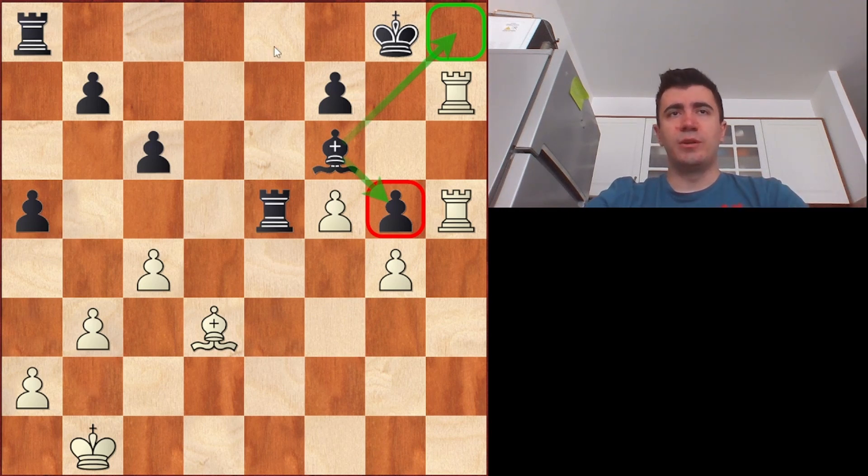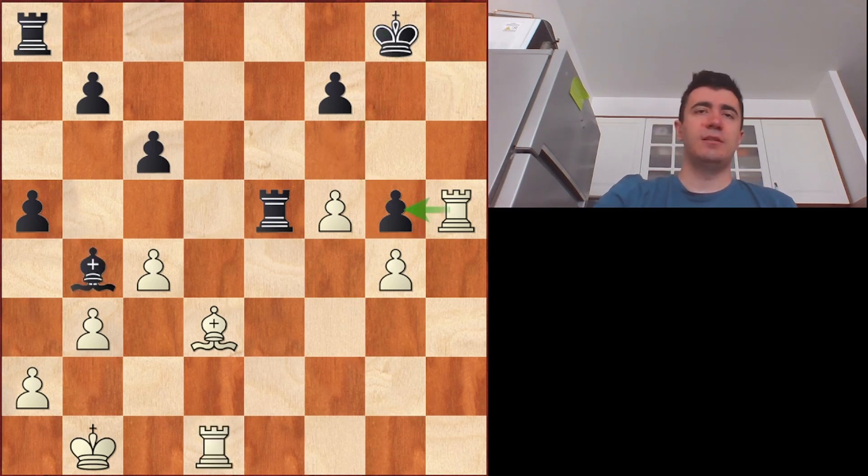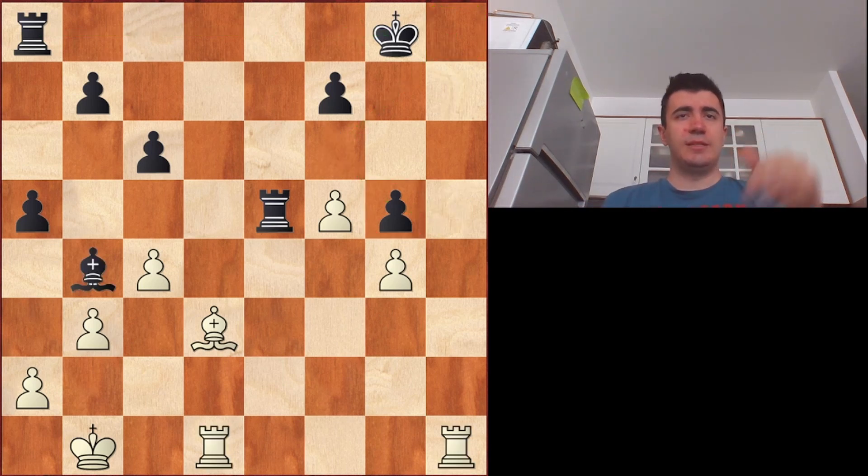On the next move black can go rook ae8, even escape with the king, maybe even create counterplay because these two rooks are not doing too much at the moment. Black is defending only with the bishop, so he actually has two rooks as a resource for attack and initiative. So we saw that rook h5 is not so good because of bishop e7, bishop f6.